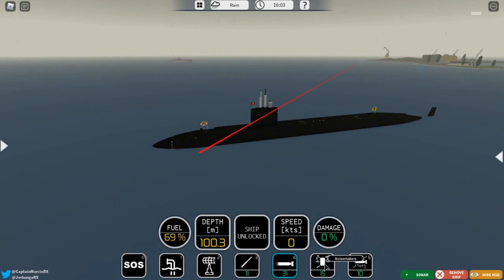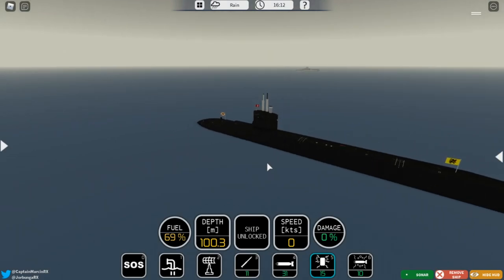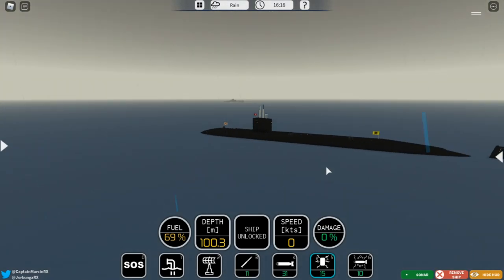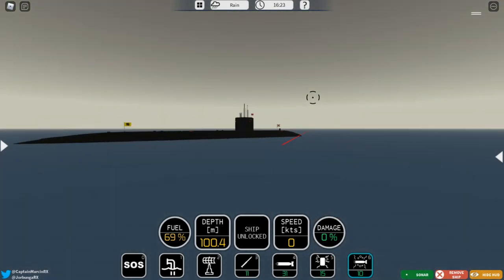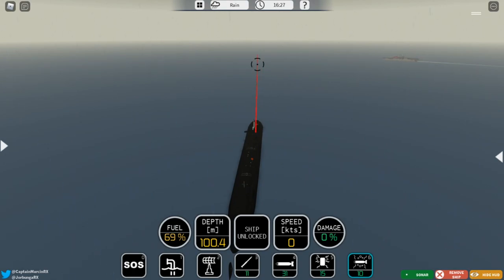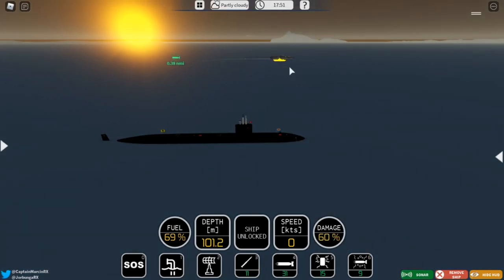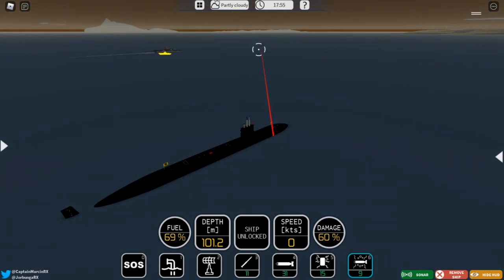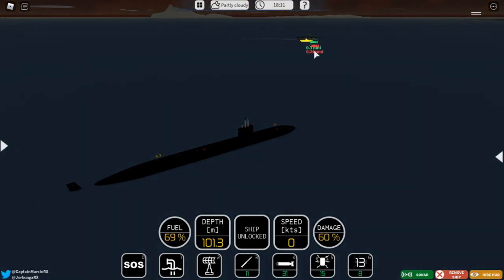You have noisemakers, which at the time are not that effective, but these drop behind you and sink down to distract incoming torpedoes - they go for the noisemaker and not your submarine. Then we have the Mark 70 Moss, which is basically a noisemaker in a torpedo - it does not do damage. You can fire it anywhere as a decoy. I fire the Moss in front, and now let's see if the torpedo locks onto it. There we go - it changed course. So that is how the distraction works.